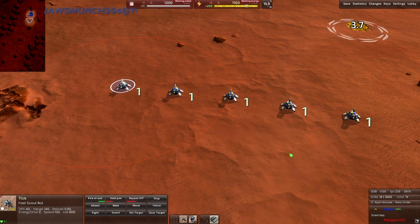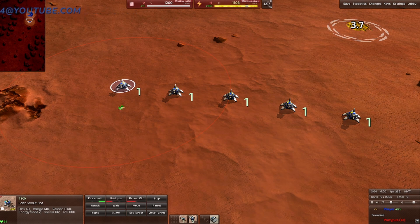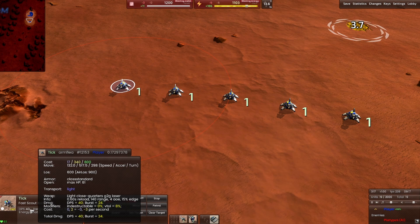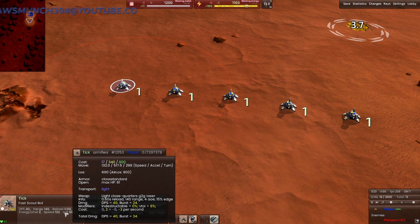Later in the game, when T3 or even T2 starts coming out, you'll have Ticks used more as a vision unit than anything else — which are both proper uses. Looking at their DPS, it is one of the lowest damage units in the game, I think only second to a construction bot reclaiming metal. It only has 40 DPS, which is pretty insanely low, and the range is also quite low.